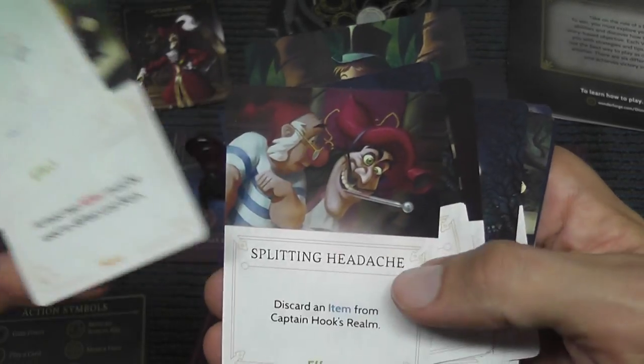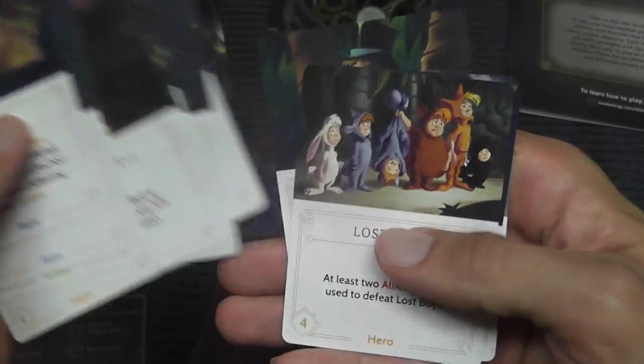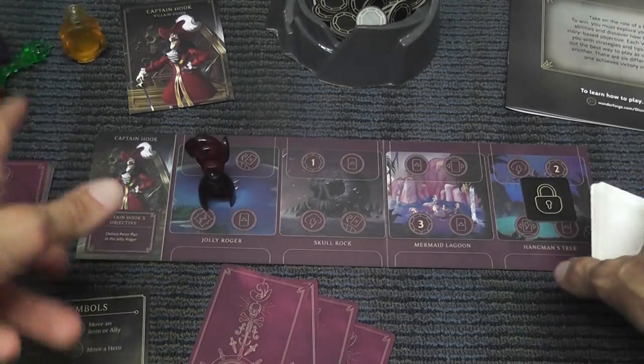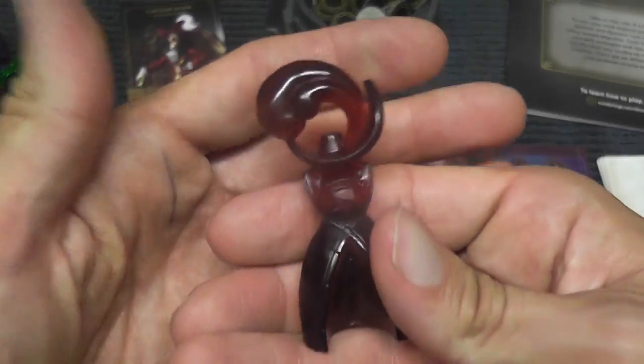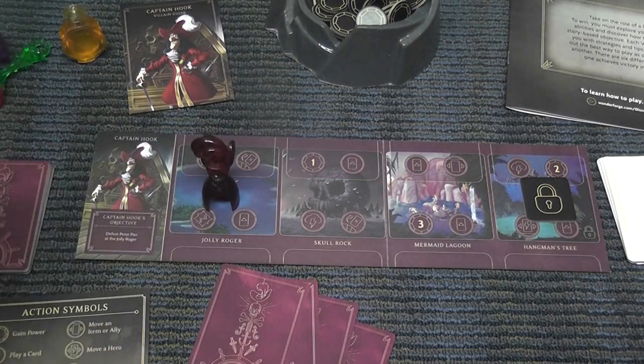The other players will play cards from your fate deck on your board. For example, here we have these pesky kids — Lost Boy, Splitting Headache, Pixie Dust, Tinker Bell, Wendy, and so on. So the enemies from the point of view of Captain Hook — since you're playing on this board, you're Captain Hook — all of these kids are really annoying enemies.